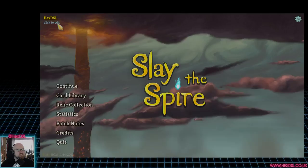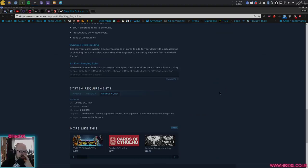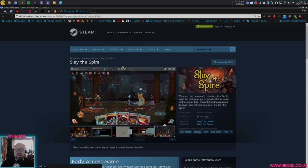This has been Slay the Spire — a game I think is super enjoyable. Steam doesn't recommend the one game most like it, which is Dungeon Rushers — great game, one I've played a lot. It's a very similar game but your skills are based on your character, not a random deck. Slay the Spire subverts that with the card system, which is really cool. If you like this game, Dungeon Rushers is also worth checking out.